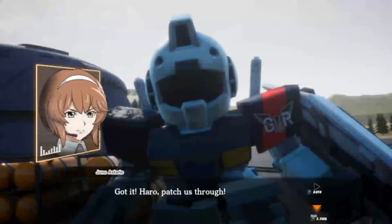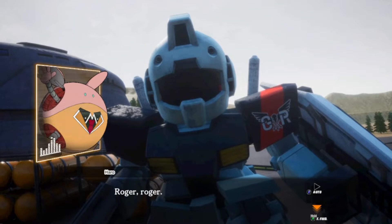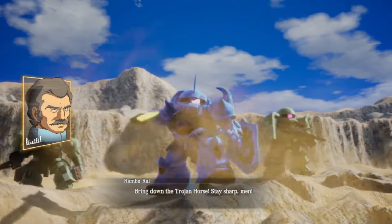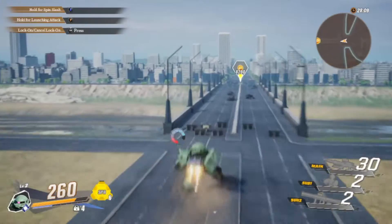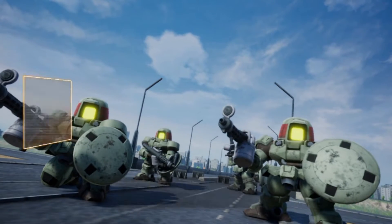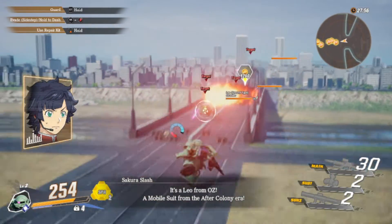SD Gundam Battle Alliance is the latest Gundam game available for Steam, PlayStation, Xbox, and Nintendo Switch. You take on the role of a pilot recruited alongside his childhood friend to help fix anomalies in the G Universe — a database of all events that has happened across all known Gundam timelines. Something has caused mobile suits to appear in timelines they don't belong, ruining the canonical events.